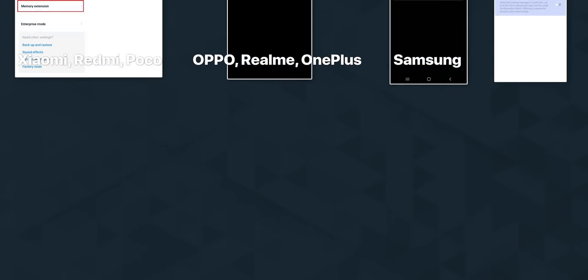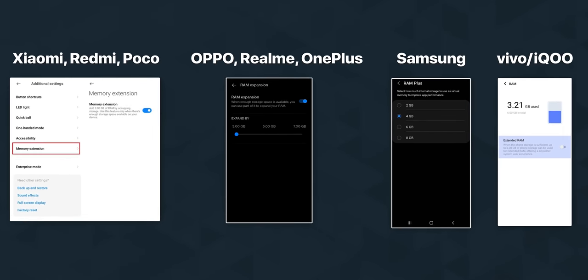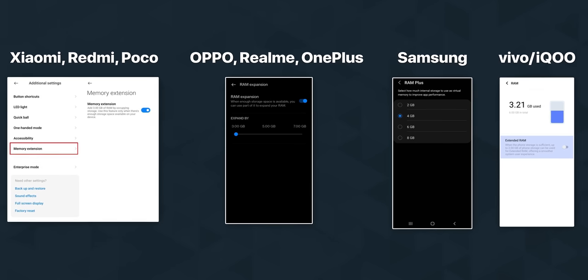Hi friends, are you Android phone users? You can use RAM expansion or memory extension. You can find this in the unboxing and settings. Some phones call it RAM Plus. This feature has a lot of users and is widely available.